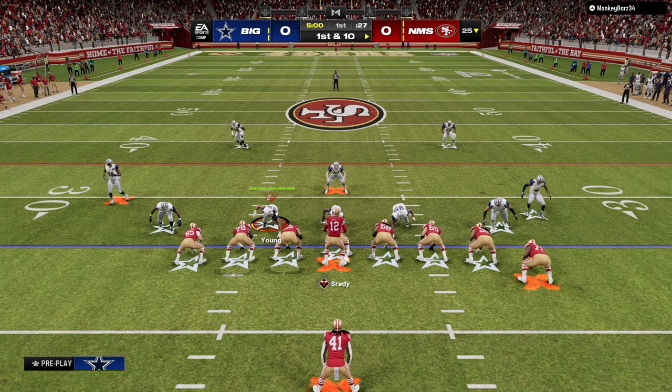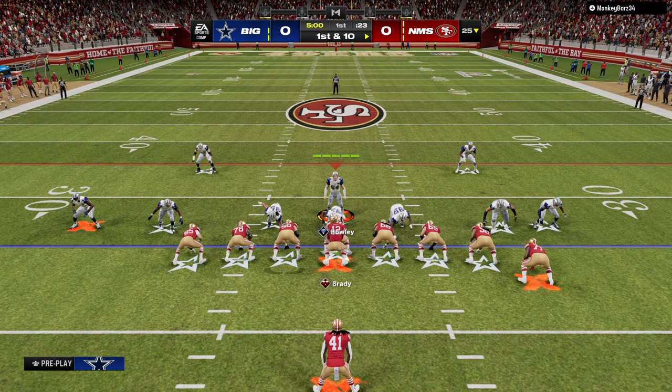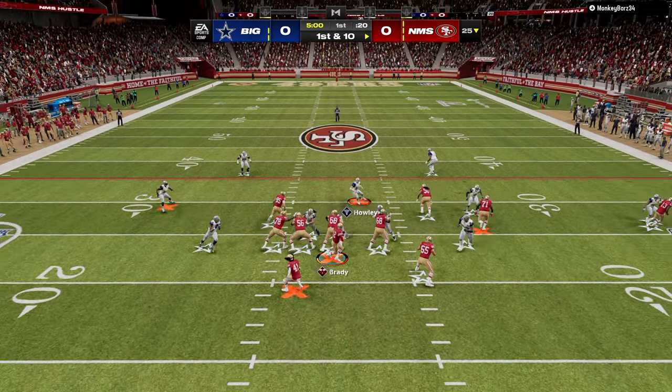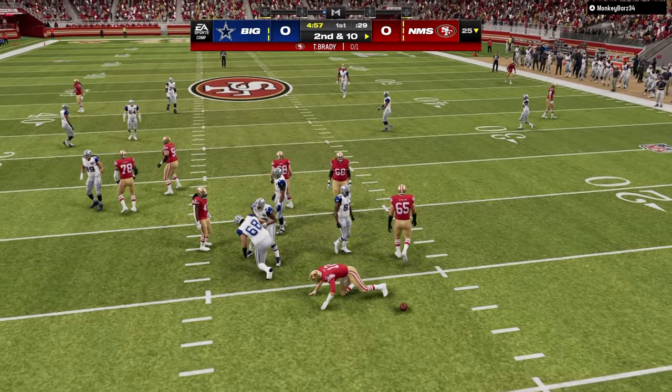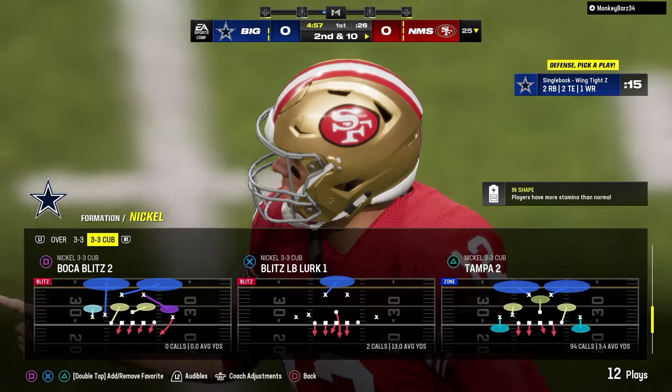Every year, Nickel 3-3 Cub is one of the best defenses in Madden because it universally does a really good job of defending both the run and the pass. It really does provide some of the best combinations of coverages, run defense, and pass defense.